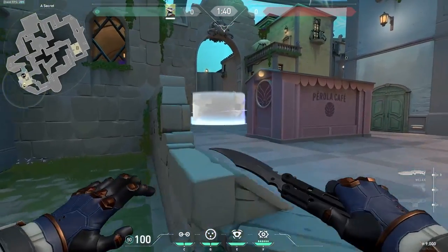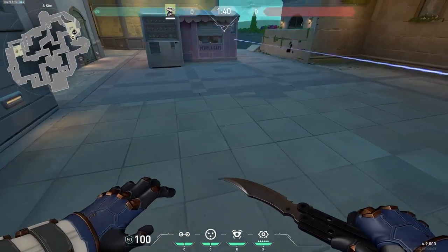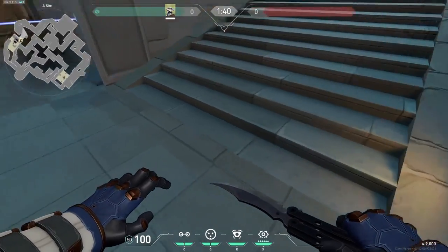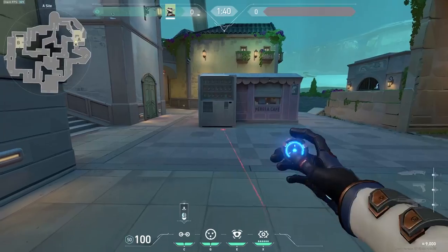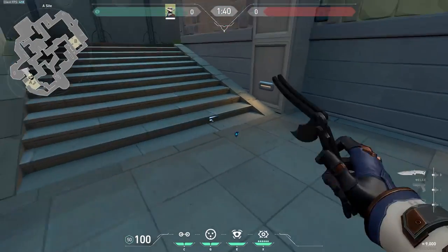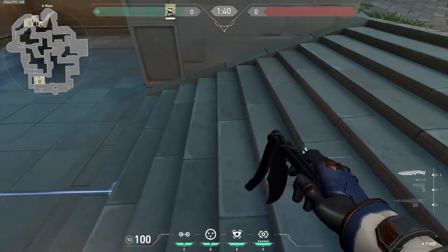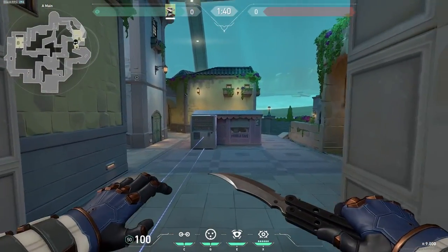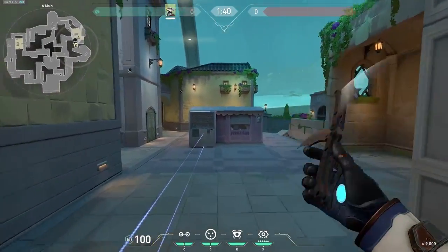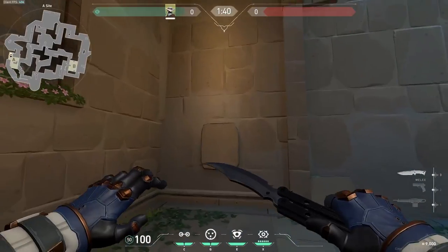When they actually come out on site, this works better with Cypher because you can hear when they're in your cage. As soon as you hear someone entering your cage you can ping this area on the map and just spray out, and they're not going to have a nice time. If you aim it really low at this box — the higher you aim it the further it will go. It's good at surprising people because a lot of the time they'll either run onto this side or get here and decide to push art.